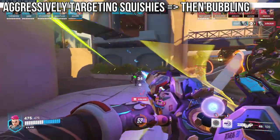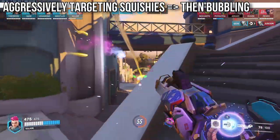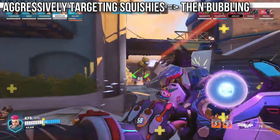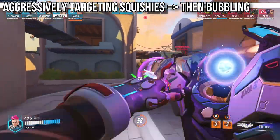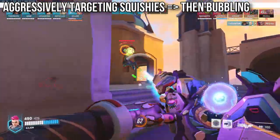Obviously this isn't a good idea against all tanks. If the enemy tank has higher sustain like an Orisa or a Reinhardt, or if they have CC like Roadhog or Orisa, then be cautious about this kind of aggression. But the general principle of being allowed to take more aggressive positions in the mid fight if you have a spare bubble still holds.